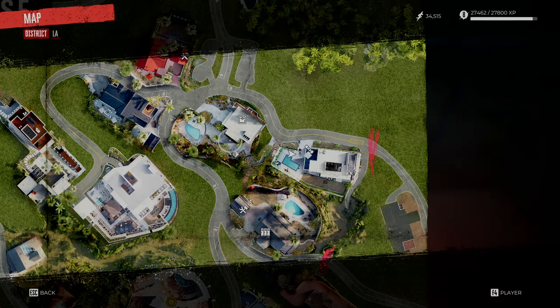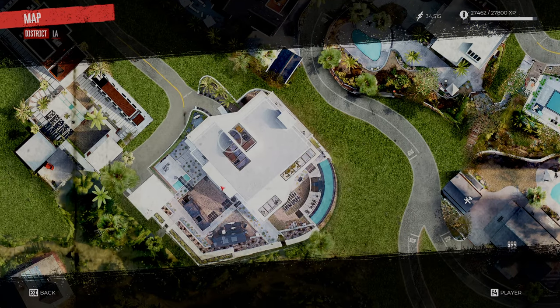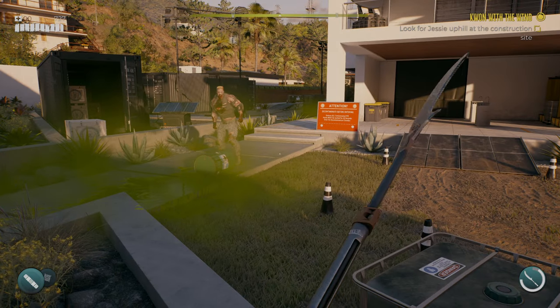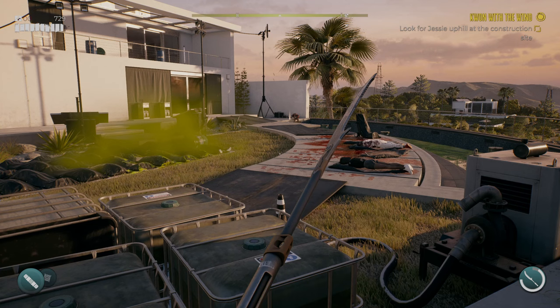You want to head to this middle one right here — this house. On the right there's a C-shaped or reverse-C-shaped pool. You want to be heading just over to this location, right in the corner of the pool area. Now there are really high-level zombies here that will probably one-hit you if you're a low level.